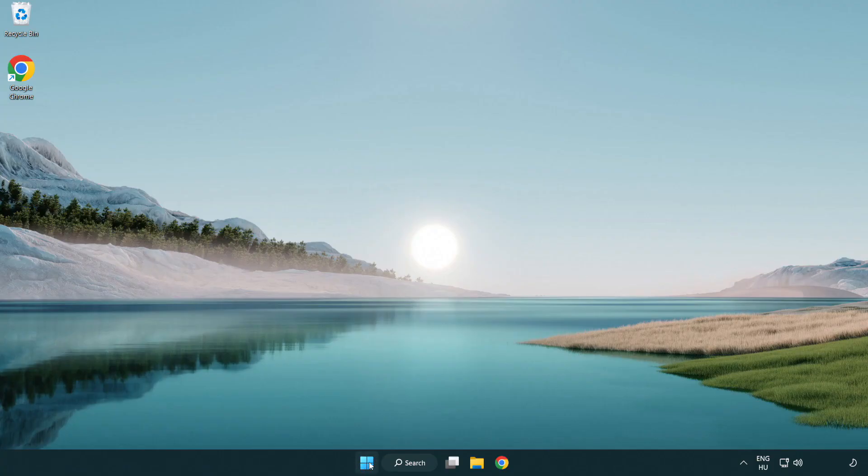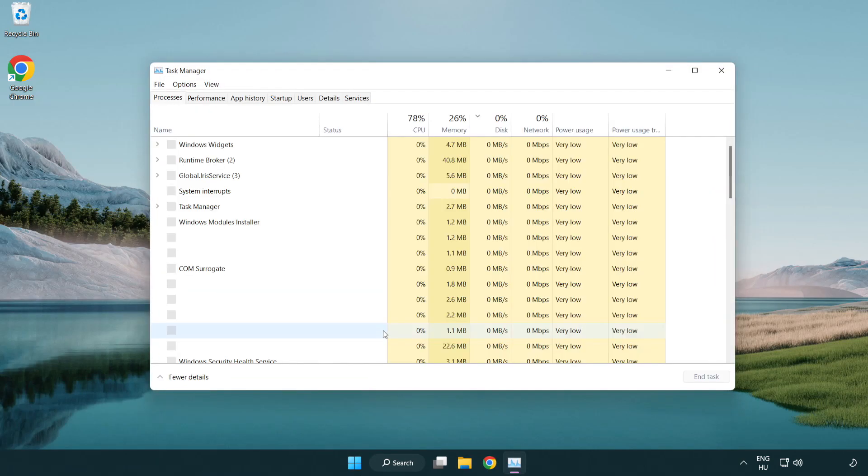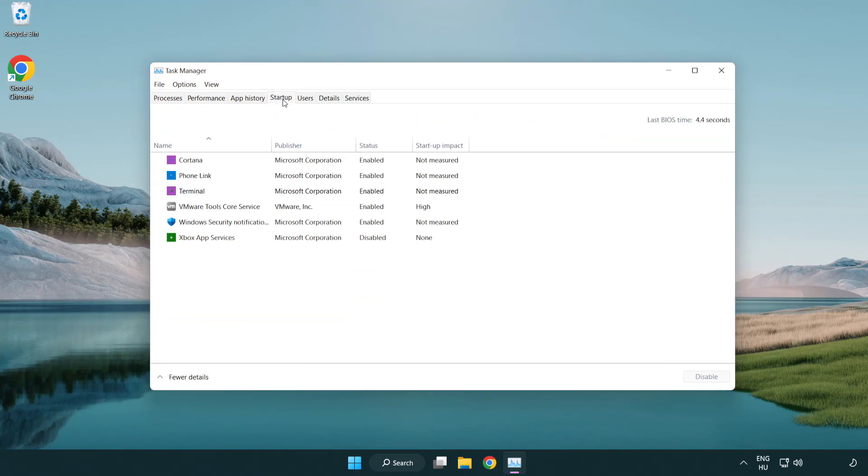Open Task Manager. Click Startup and disable unused applications. Close the window.